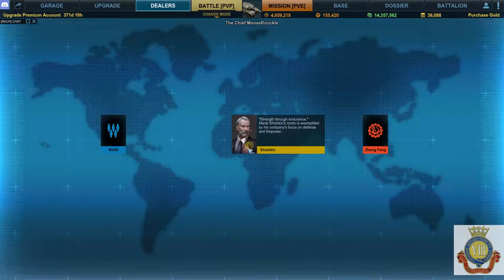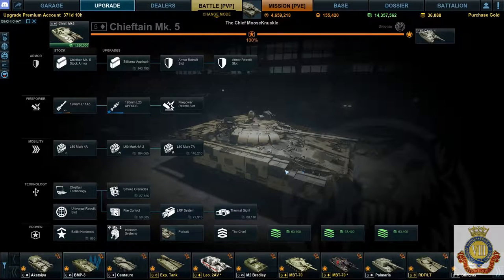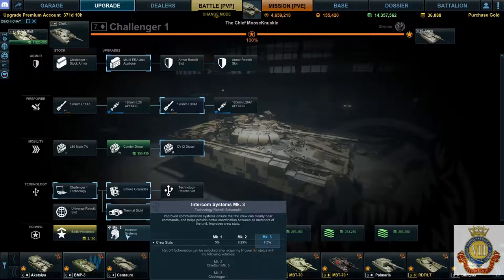Jumping over now to the Western European MBTs, or what some refer to as the British MBT line. Go up to the Challenger, which is a great tank regardless — most people will get it anyway, best MBT at tier 7 in my opinion. It includes mark 3 intercom systems for a technology retrofit: a seven and a half percent boost to crew stats. You can't beat that. The only other technology retrofits that make sense are more for scouting and view range.